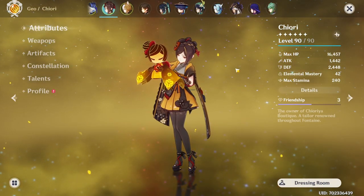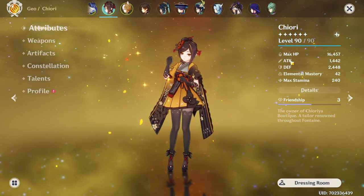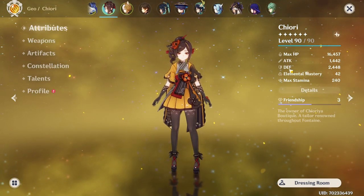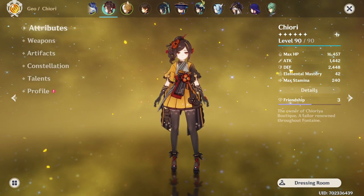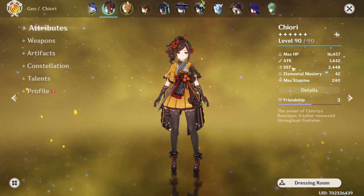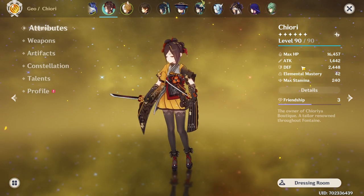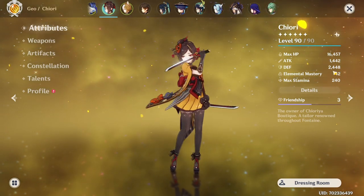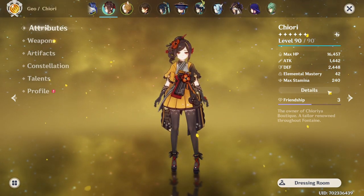Shiori's build is actually surprisingly flexible, and the main reason for this is that her damage scales off both attack and defense. Her skills are weighted a little bit more towards defense, so it's generally a good idea to focus a little bit more on it, but I wouldn't be too concerned about striking some perfect balance. For example, if this build had 1800 attack and 2000 defense, the damage difference would be fairly minimal.